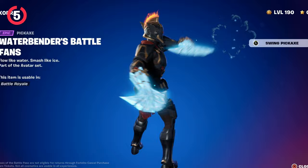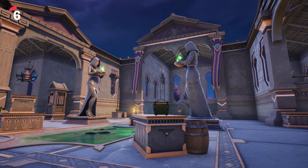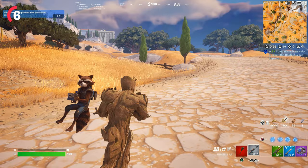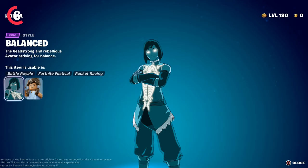Next we have the Waterbender's Battle Fans, which is Korra's brand new harvesting tool. To get this, you will need to hit the same player with a mythic item and also a non-mythic item 10 different times. Best bet is to do this in Team Rumble, where you can easily get mythic items like Zeus's lightning bolt or the waterbending ability, then finish off that player with a non-mythic item. By completing all of the other quests you will automatically unlock the Korra skin itself.